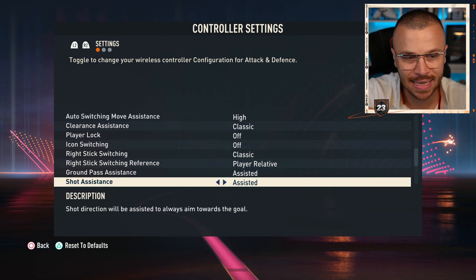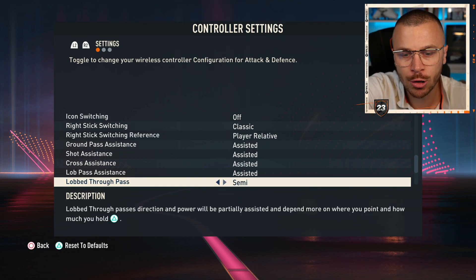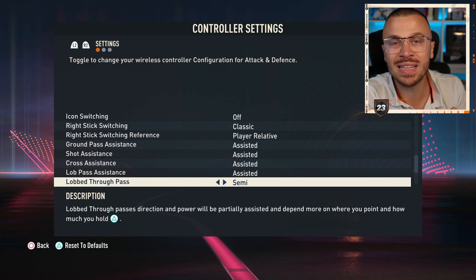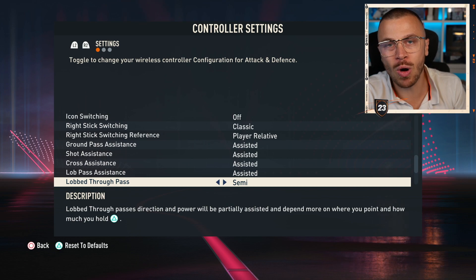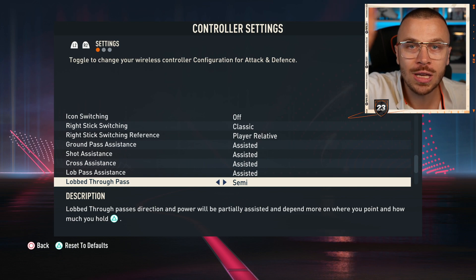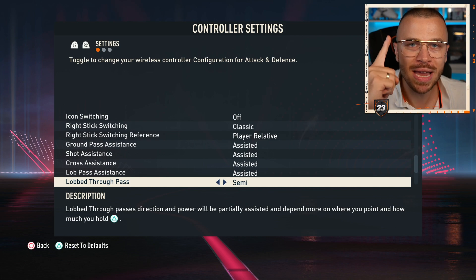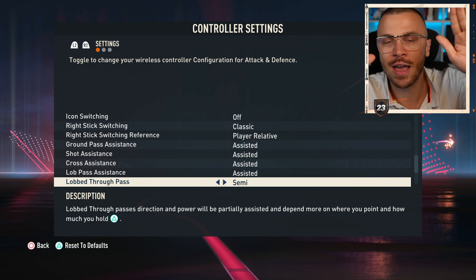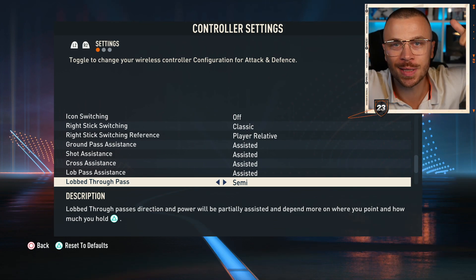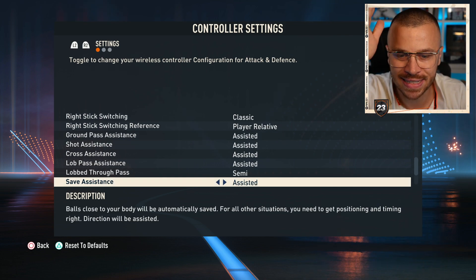Ground Passes — Assisted. Lob Passes — we talked about Through Balls: Assisted is the way to go. When you play online your opponent won't use manual — he is going to use Assisted, so the chance he beats you is 10 times higher if you select manual. If you want to improve your wins in FUT Champions, Rivals, Squad Battles, and Drafts, just leave it at Assisted and Semi.